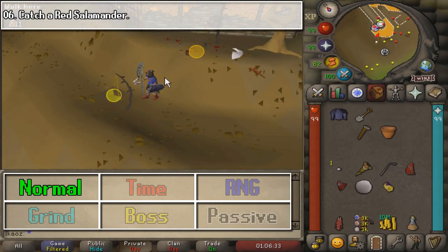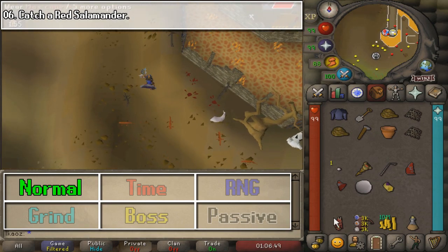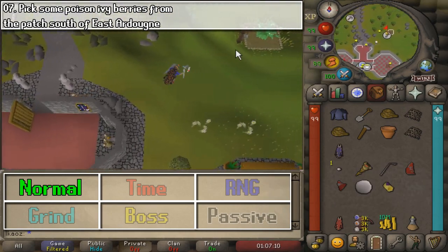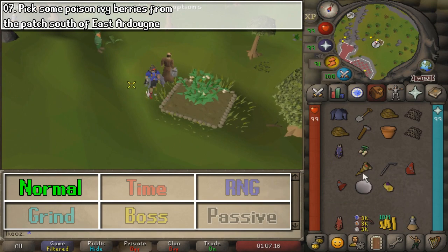The next task is going to be catching a red salamander — super easy, here near the Ourania altar that you'll know if you have runecrafted. Next, we are going to go to a bank because I forgot my cape, and then we are going to go to the monastery to pick poison ivy berries.